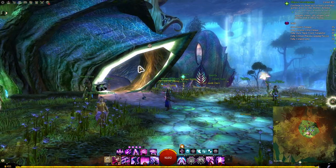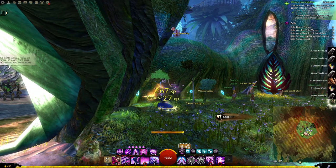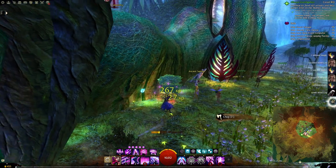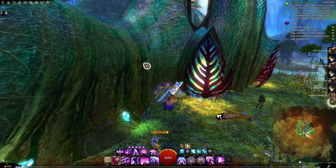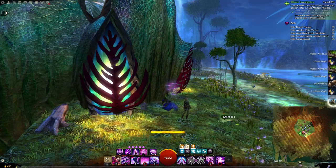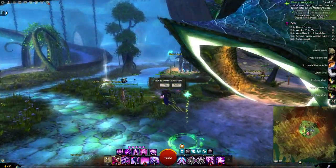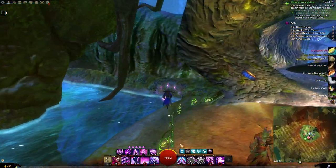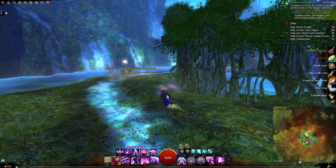Alright, we are back — this is the Sylvari home instance, Dreamer's Terrace, and this is what it looks like with most of the goodies inside. Again, like I keep saying on each one, I don't have them all yet but I will. I think after this all I have left is the Charr. I could go to the garden immediately and check out the Black Lion stuff — which I said on the last one we'd look at but I didn't, because I mess up all the time like that.